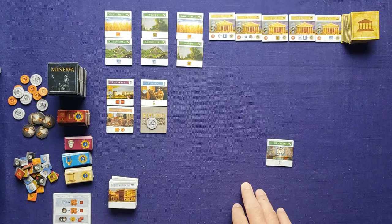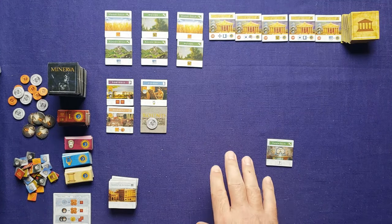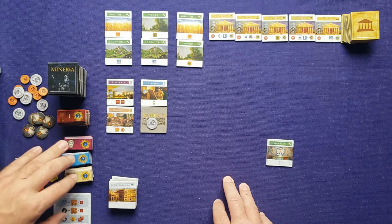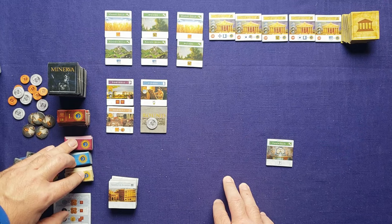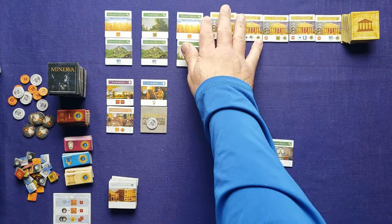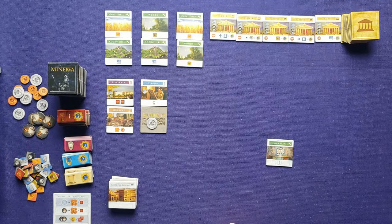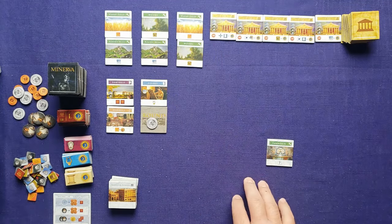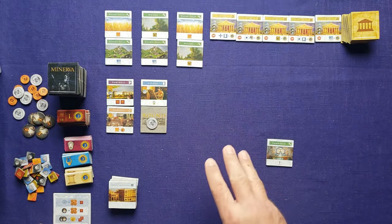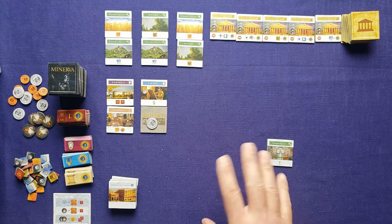Now let's talk about how you score points. You score points based off the glory tiles you achieve during the game, the culture tiles you gain, and these temples which all provide end-game scoring goals. You'll also get a few points from leftover resources — every three coins or resources gets you one point, so it's not very much.